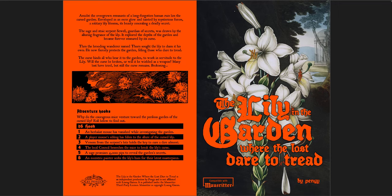The first one is The Lily in the Garden Where the Lost Dare to Tread — it's a mouthful, but it's a really cool adventure for Mouse Ritter. It's really only three pages, not counting the cover — really only two pages in the PDF. You have the front cover, which is quite beautiful, and then the back cover, which is an overall summary with adventure hooks. Amidst the overgrown remnants of a long forgotten human ruin lies the cursed garden, enveloped in an eerie glow and tainted by mysterious forces, a solitary lily blooms, its beauty concealing a deadly secret.